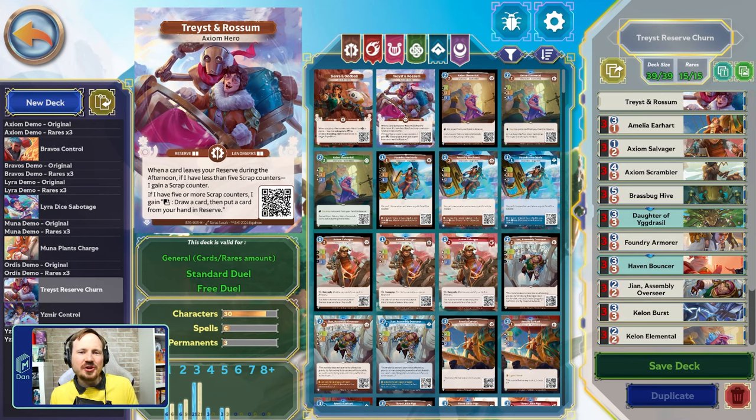It's Dan with Main Deck, and as I mentioned in the intro, today we are going through an Axiom Traced and Rossum deck. The interesting thing about Traced and Rossum is, though we have their card, the card pool is really still Sierra and Oddball's card pool — very focused on what Sierra and Oddball want to be doing — and Traced and Rossum are doing something very different.